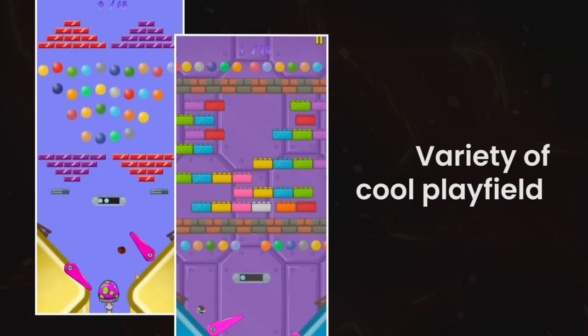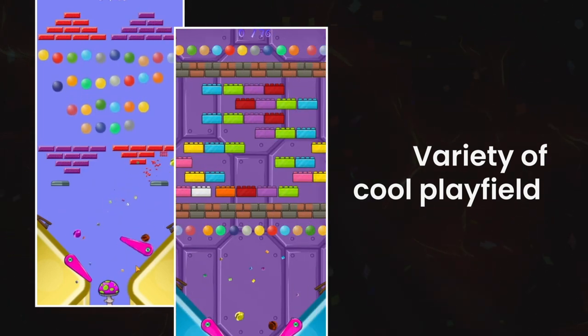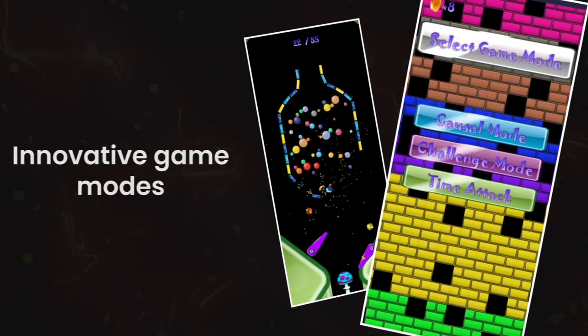Choose from a variety of cool playfield backdrops including ice, space, lava, castle themes, and more. With five innovative game modes including casual, challenge, time attack, survival, and freestyle.